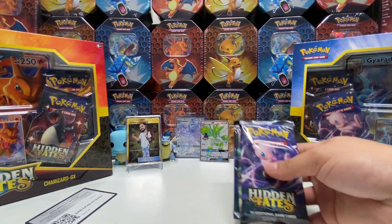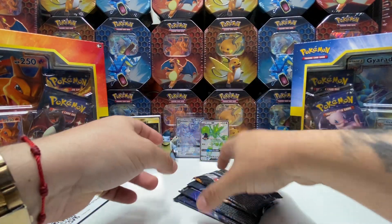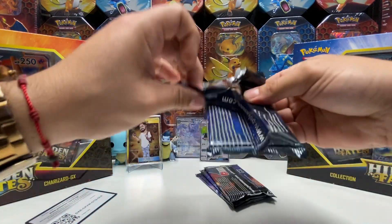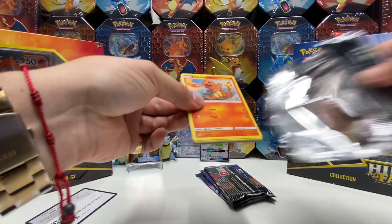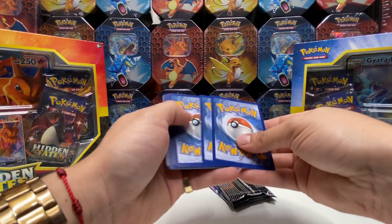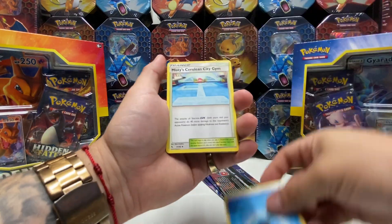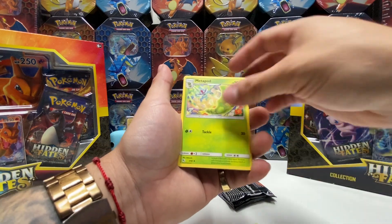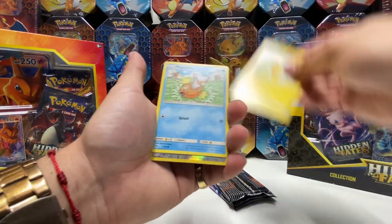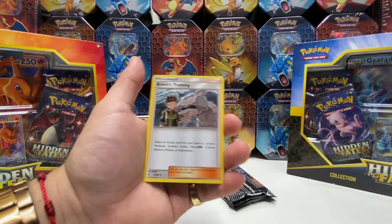The moment you guys have been waiting for — starting with the back first. Water Energy, Misty's Cerulean City Gym, Brock's Pewter City Gym, Metapod, Charmander, Slowpoke, Psyduck, Pikachu, Magikarp, reverse holo, Kangaskhan, and a Brock's Training, guys.